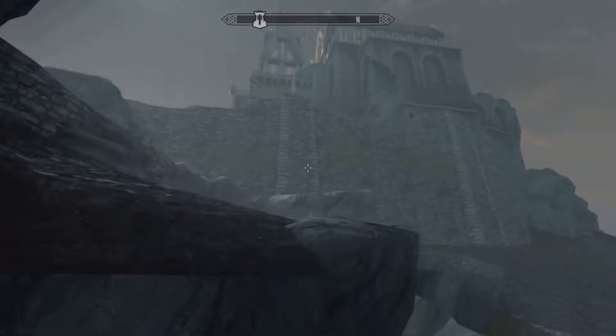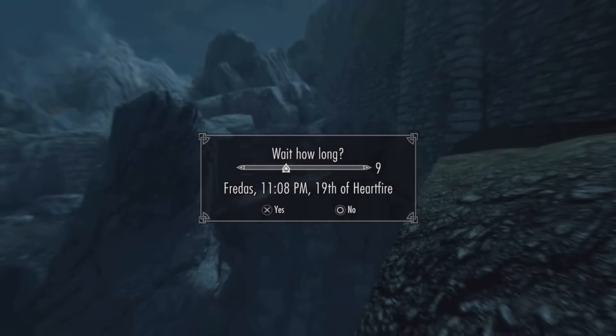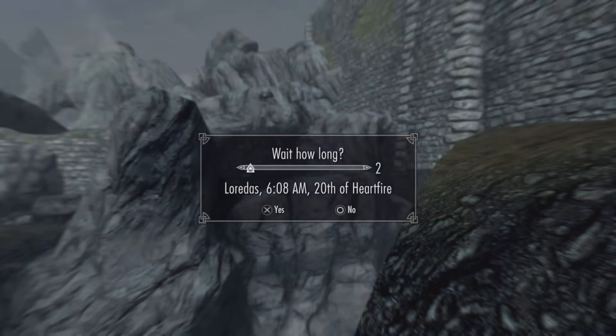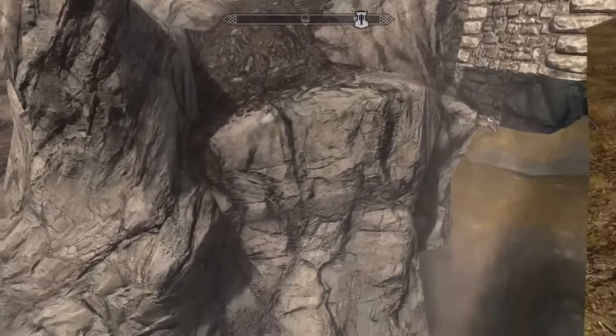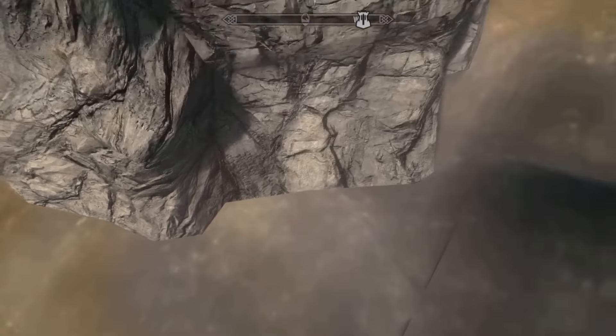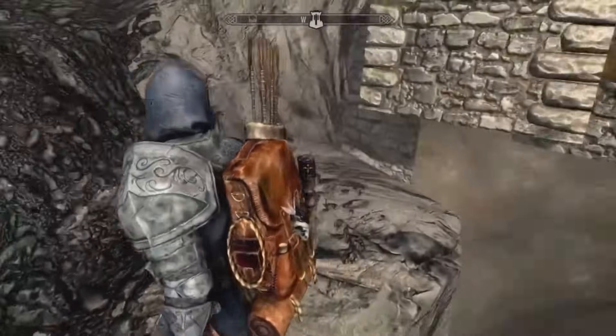We are basically parallel with Dragon's Reach, and there's this big invisible spot on the ground. Once you're here, you can just walk over it. As you can see, we're not falling through the map or anything — you're able to just walk over there, and you don't have to jump like other videos say you do.